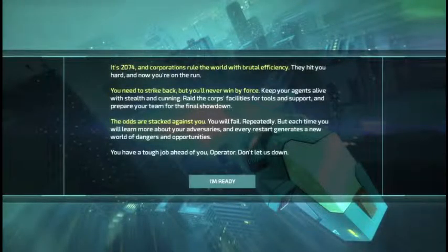Let's see if I can manage an interesting narrator voice. It is 2074, and corporations rule the world with brutal efficiency. They hit you hard, and now you're on the run. You need to strike back, but you'll never win by force. Keep your agents alive with stealth and cunning. Raid the corporate facilities for tools and support, and prepare your team for the final showdown. I hope that sounded as cool as it did in my head — I'd never made that voice before. But how promising that the game is basically saying I'm going to lose many times.